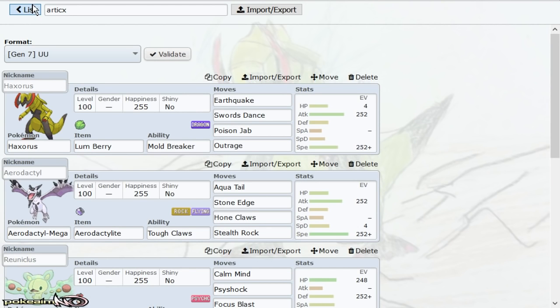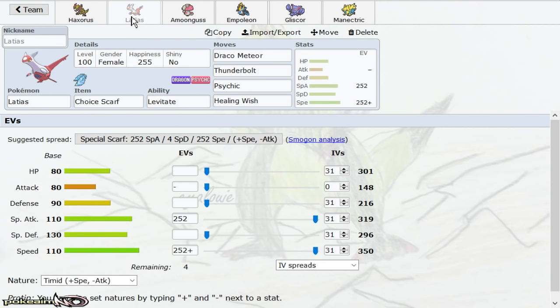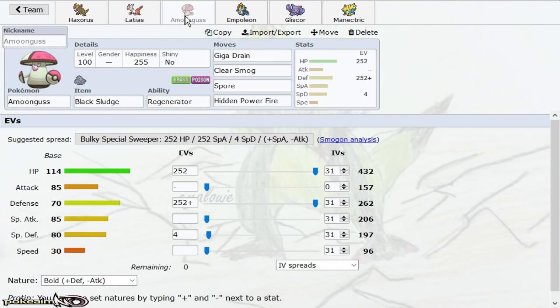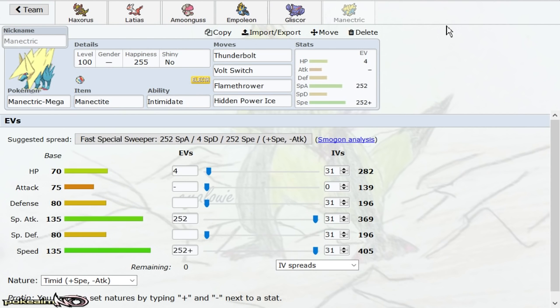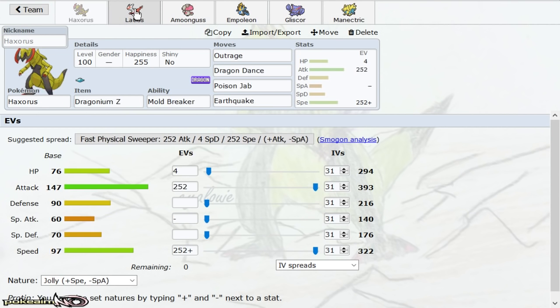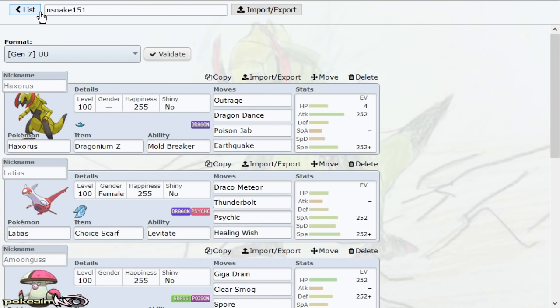We have a team by NSnake — cool. We have Dragon Dance Flygon, going back to the Dragon Dance set with Choice Scarf Latias, a Clear Smog PhysDef Amoonguss, knock-off Gliscor, and Mega Manetric. I was wondering when we're going to start using one of these. I look at the teams I pick and think this one has a good chance of letting Haxorus do its work. He has a Haxorus too — that's a little annoying.